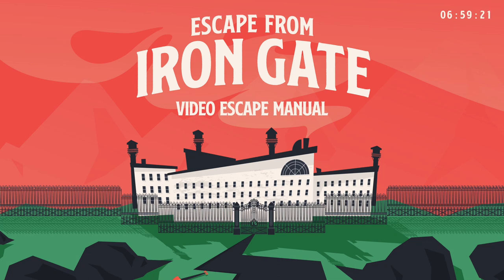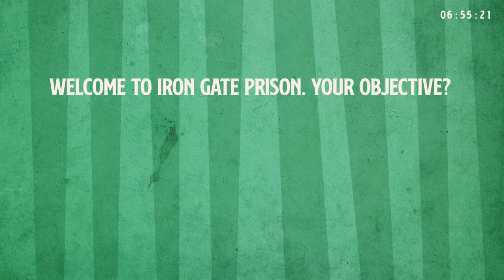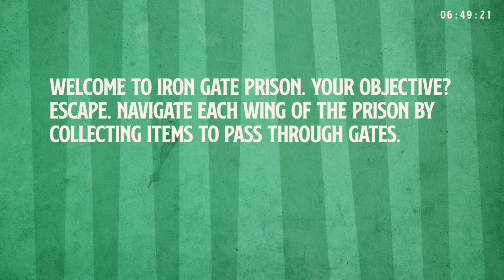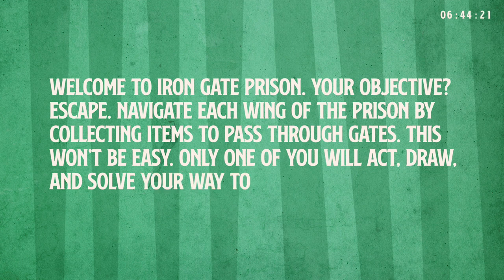Escape from Iron Gate Video Escape Manual. Welcome to Iron Gate Prison. Your objective? Escape. Navigate each wing of the prison by collecting items to pass through gates. This won't be easy. Only one of you will act, draw, and solve your way to freedom.